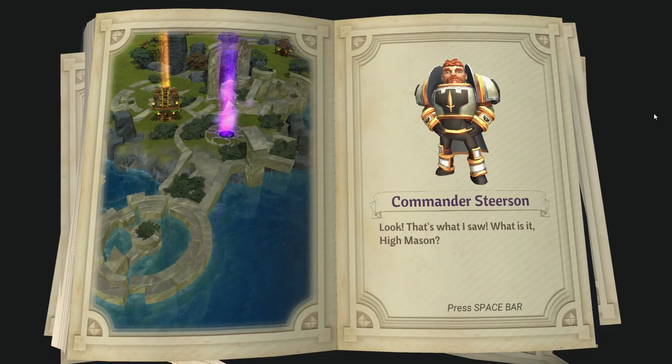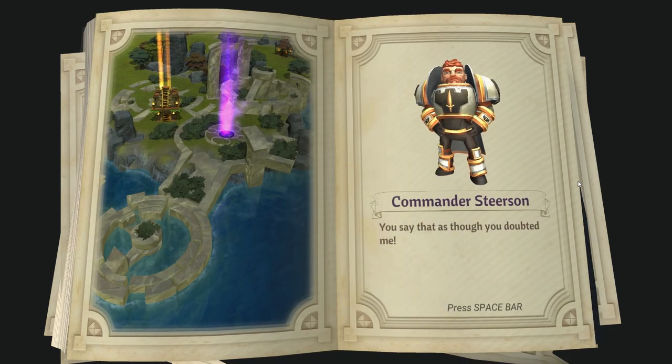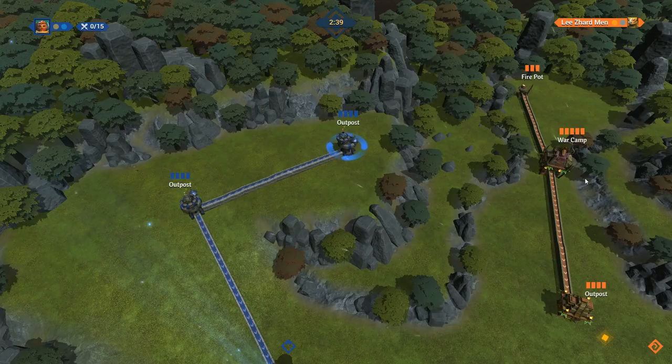Outpost, nice. Commander Steerson, look — that's what I saw. There's some fortification next to some sort of ruin, unlike anything I've seen before. Sir Frederick, so you did see something, Commander. You say that as though you doubted me. No, of course not, Commander. Let's go back to where we landed and head southeast. Who knows what treasures we may find.